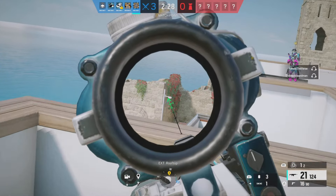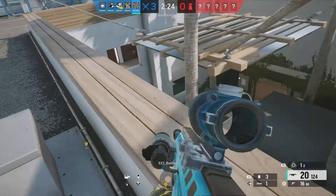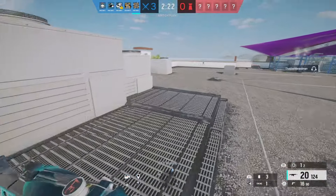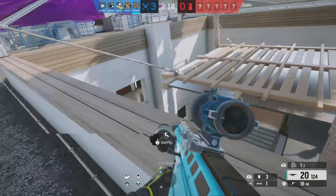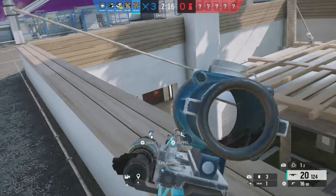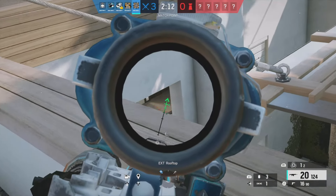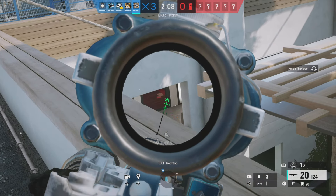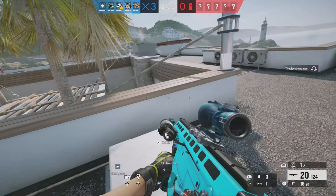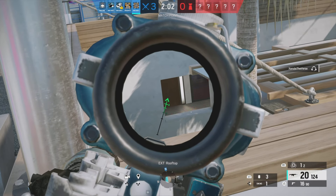Next up we're going to be on Coastline, and this is actually going to turn into a 1v5. The thing I want to show from this is what you do in positions like this to get yourself some free kills. I hate to say it, but you're probably going to want to bait in positions like this. As you can already tell, one of my teammates is rappelling down the skylight — I'm not really sure what he's doing — I think he's trying to peek through the ace charge holes.